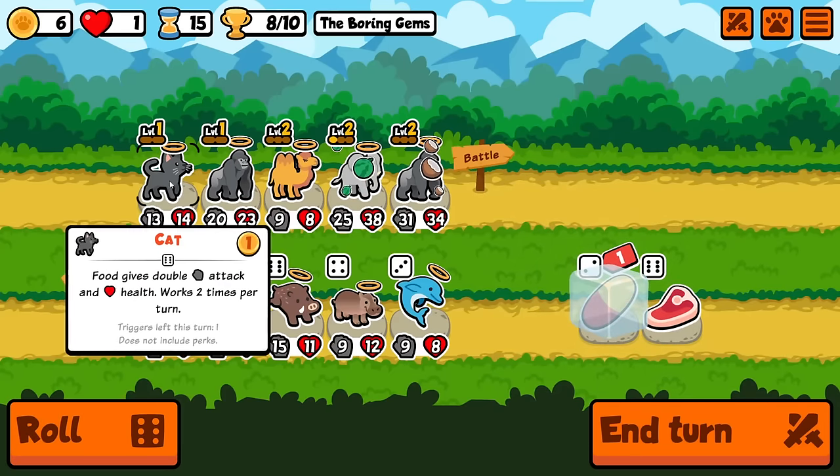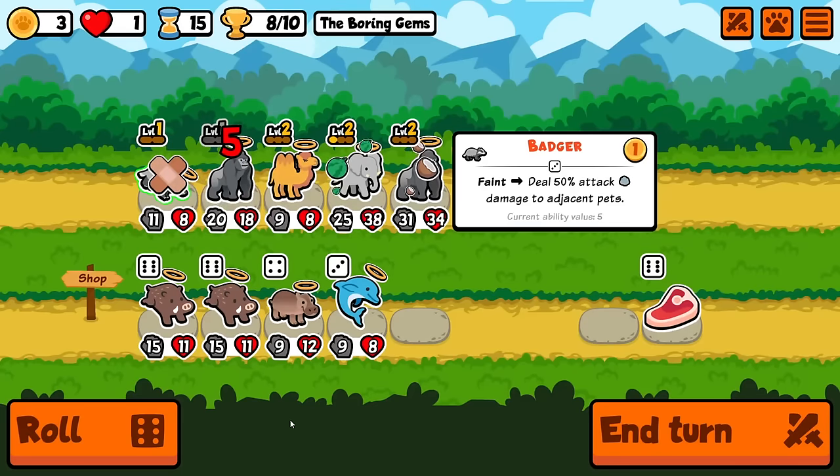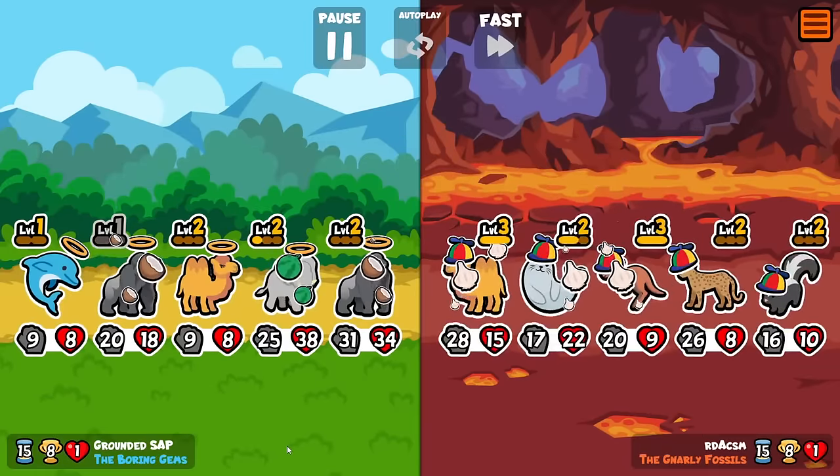Am I going to sell the cat now? Yeah, just do it now. Get the coconut onto the second gorilla. It does take five damage from the badger — if you pill a base stats badger the damage is going to be much weaker than that. So now we have double coconut.